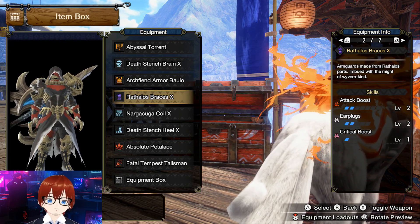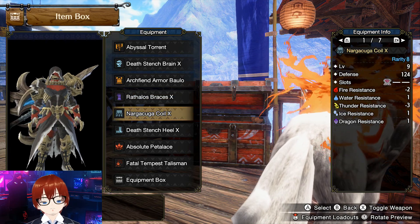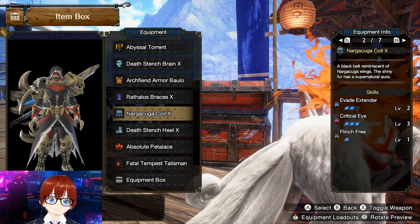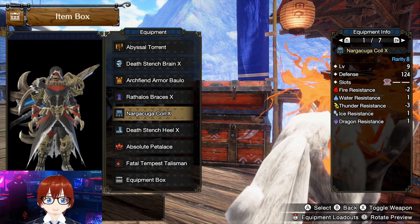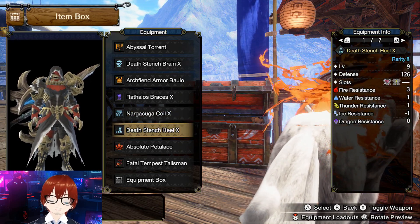We're going to be using Rathalos Bracers X, which gives us attack boost, earplugs, and critical boost. Next we're going to be using Nargacuga Oil X, which gives us evade extender, critical eye, and Flint 3.